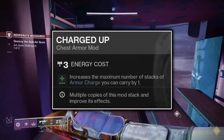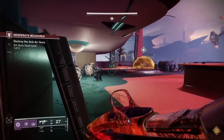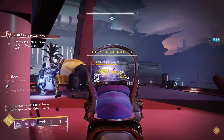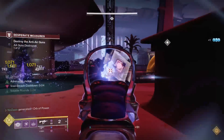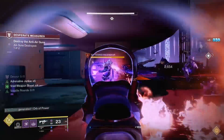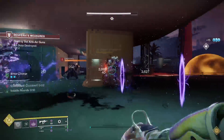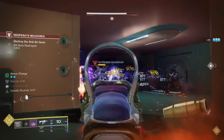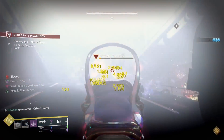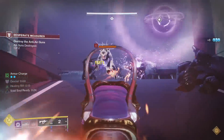Onto your chest piece, the Charged Up mod will increase your maximum stacks of Armor Charge from three to four, increasing the amount of Grenade Energy refunded by Grenade Kickstart when you fill up on Armor Charge. As this build takes advantage of Stacks on Stacks, you'll only need to pick up two Orbs of Power to get four stacks of Armor Charge. The Resistance mods you choose will increase your resistance to a specific damage type by 20% with one mod equipped, or 25% with two mods equipped. Resistance mods don't benefit from a third copy, which is a known bug. Play around with the exact configuration you need for the content you'll be running.